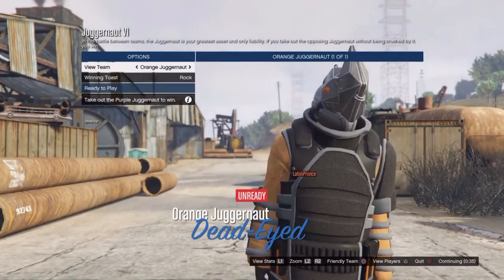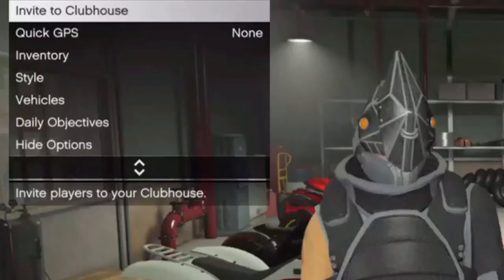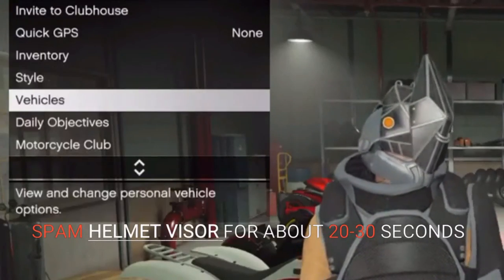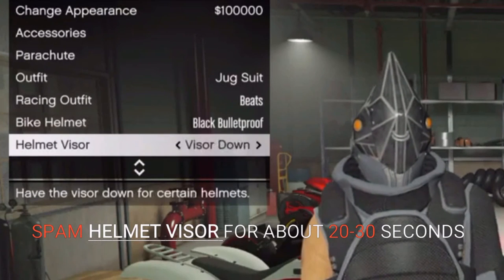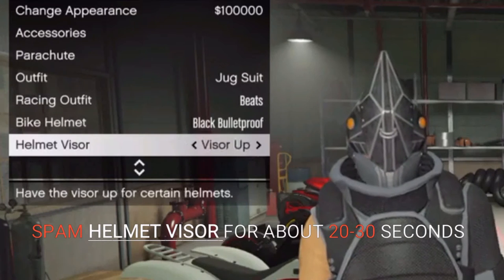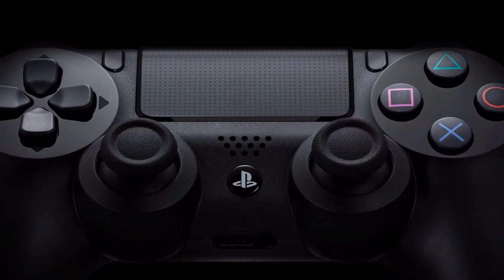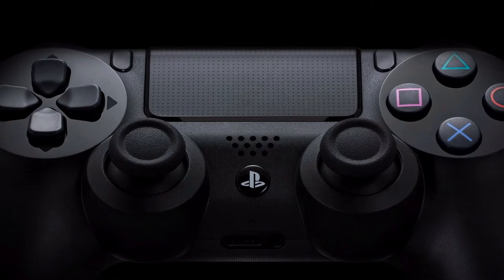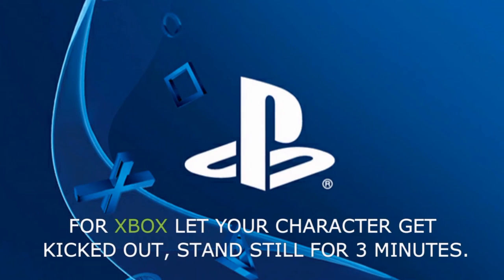Join one of the Juggernaut modes, pick whatever color you want — this is gonna be quick. Once you load into your mission, go to helmet, helmet visors, and hit that. Spam it right, right, right for at least 20 to 30 seconds, then hit the PlayStation button to go to your PlayStation home. For Xbox, just stand still for 30 seconds.